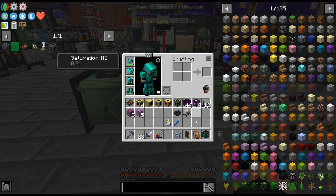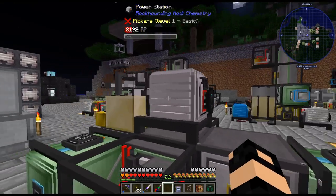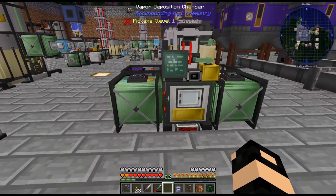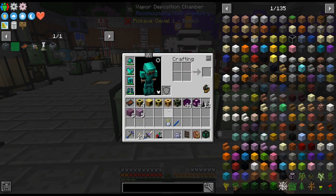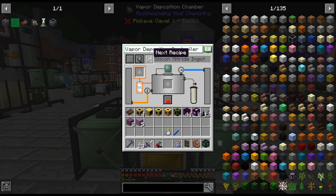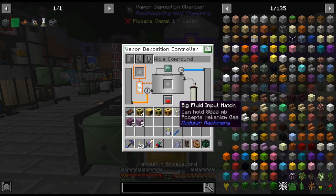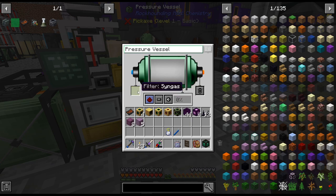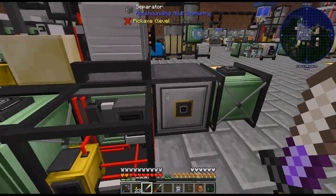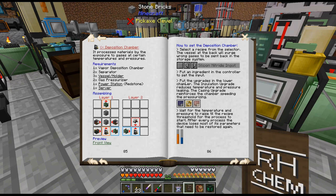Then the top goes back, and it just needs RF power. We are good. This apparently takes oxygen, syngas, and tungsten, and produces the wydia compound. It sounds like it requires pressure and all sorts of stuff. That's syngas and oxygen on the back. Select a recipe from the back - the vessel at the back will purge wrong gases to be sent back into the storage system.